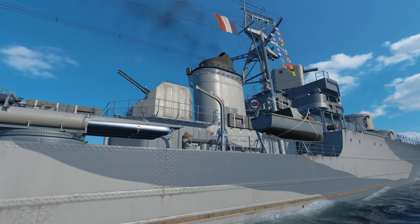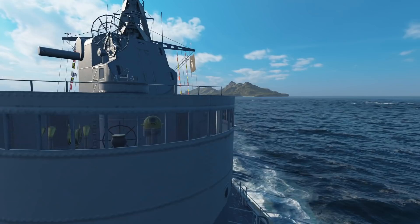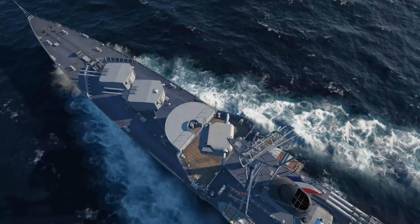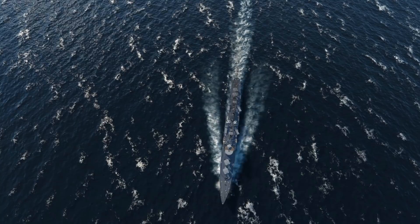The World of Warships engineers designed the leader's hull based on theoretical blueprints of Mogador, by slightly increasing the ship's dimensions and power plant capacity to preserve her speed. The ship was made according to her status in 1952, taking into account additional upgrades defined by the experience gained in wartime: 57mm anti-aircraft guns, new guidance systems, masts, and radars.